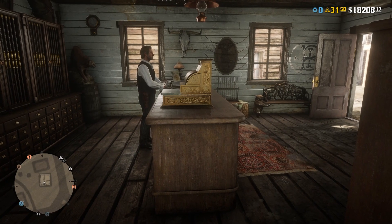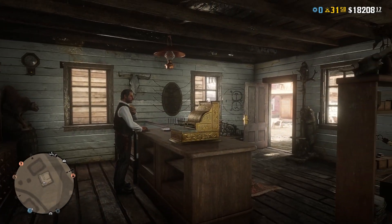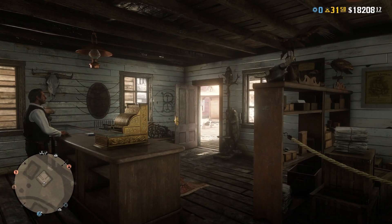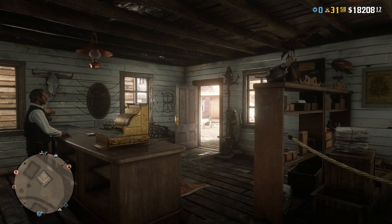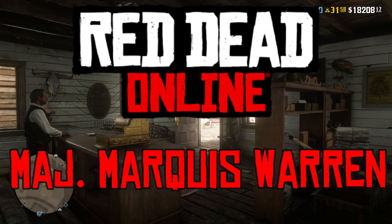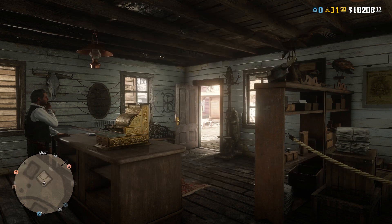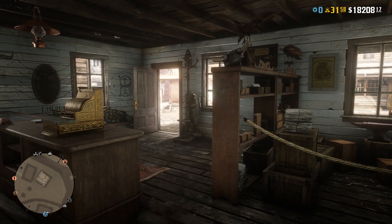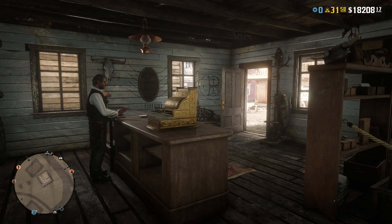Hello YouTube and welcome back to another Dare to Game video. Today we're playing Red Dead Online and we're going to be recreating another character. This time it's going to be another one from The Hateful Eight — Samuel L. Jackson's character of Major Marquis Warren. I'm not sure how to pronounce it, but knowing Quentin Tarantino and how he doesn't follow rules with language and all sorts of other stuff — basically just artistic direction for that guy.